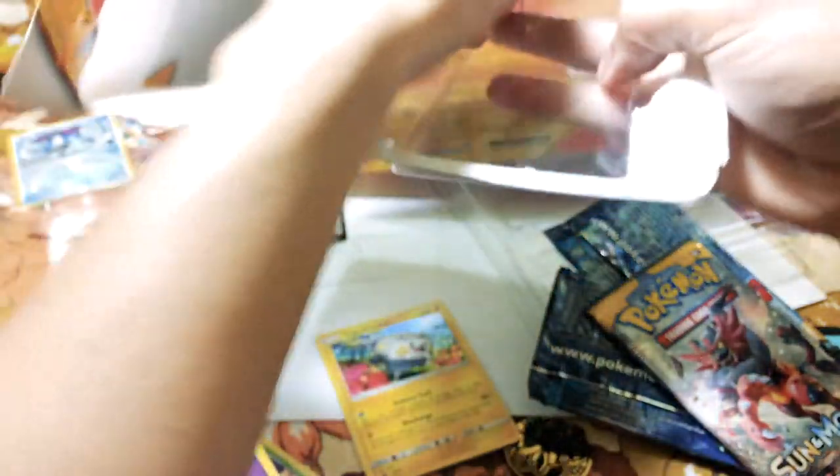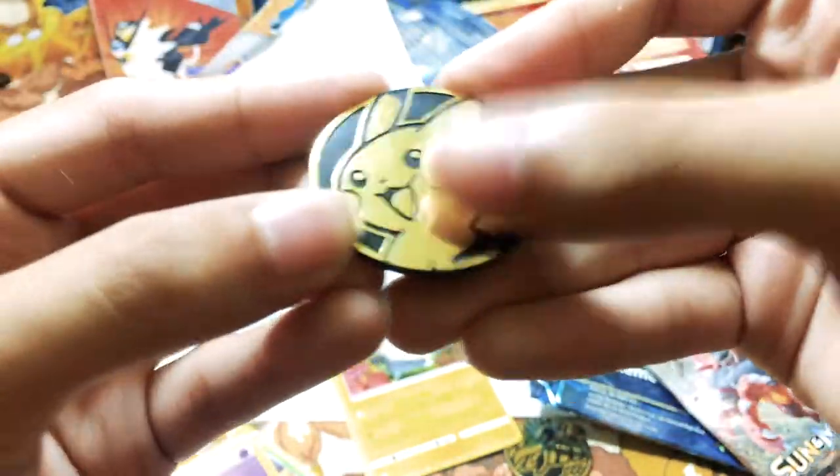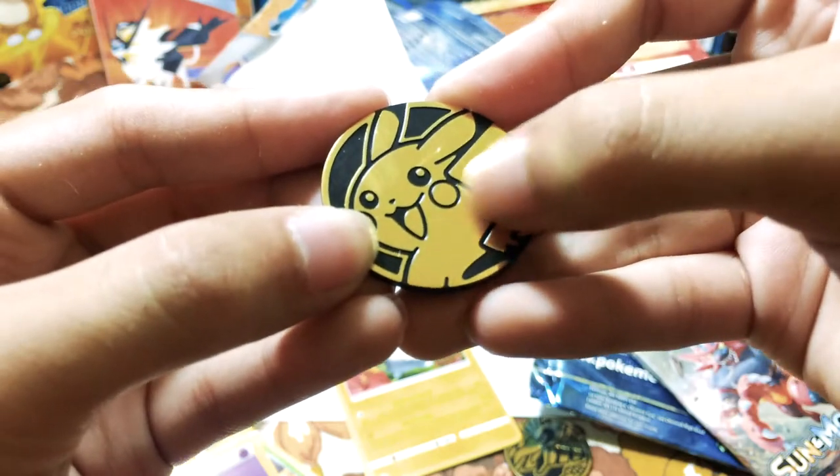All right boys, let's open all three booster packs. Here's the code card and Togidemaru — that's the Naruto card. It's hollow. And I'm gonna get the Pikachu coin. Look at that Pikachu coin! There are some scratches on it.